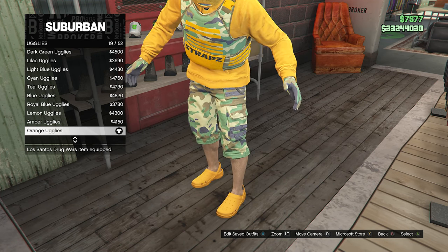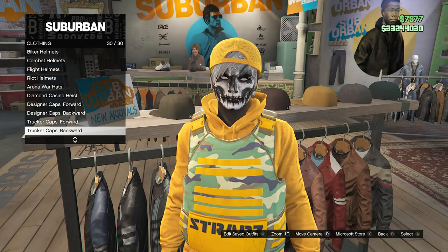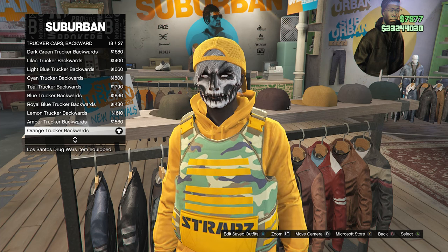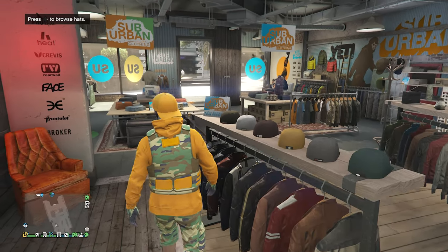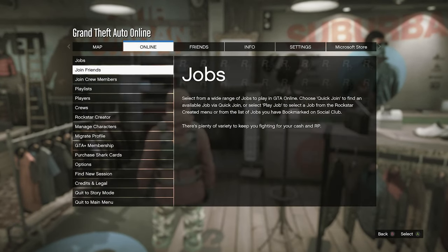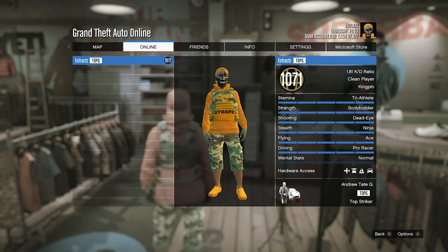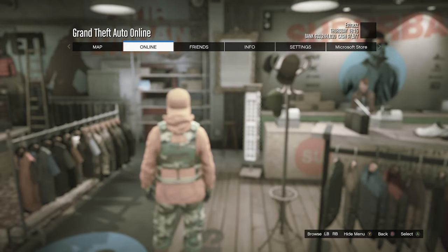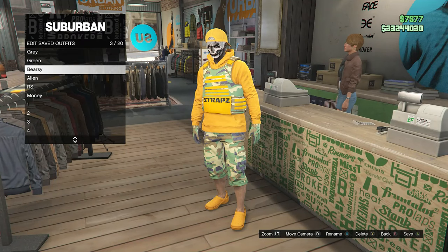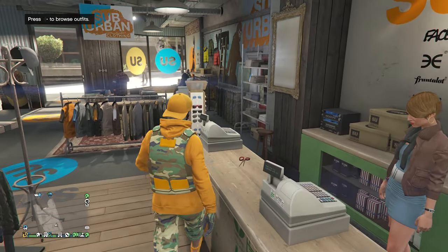After you've equipped these orange uglies, back out of your shoes and head over to your hats, scroll down to trucker caps backward on slot 30, and equip the orange trucker backwards on slot 18. That's pretty much it for the outfit. If you are wondering what the outfit looks like in the pause menu, it's a pretty clean orange and green outfit. You can now walk up to the front counter, hit edit saved outfits, and save the outfit on any slot that you want.